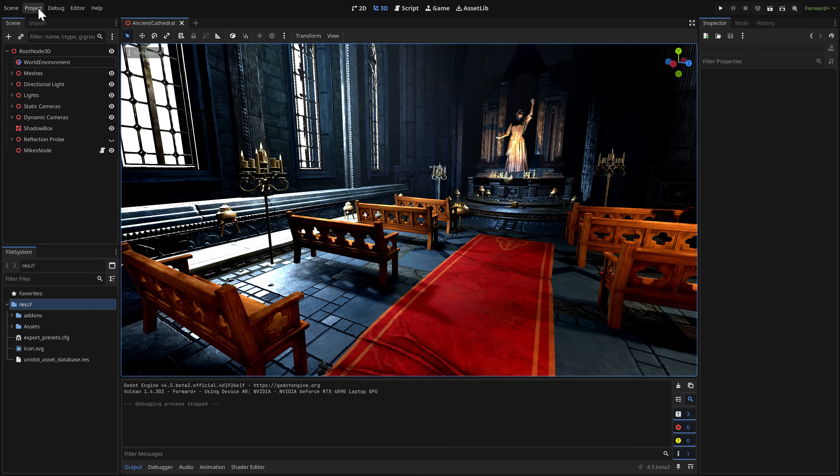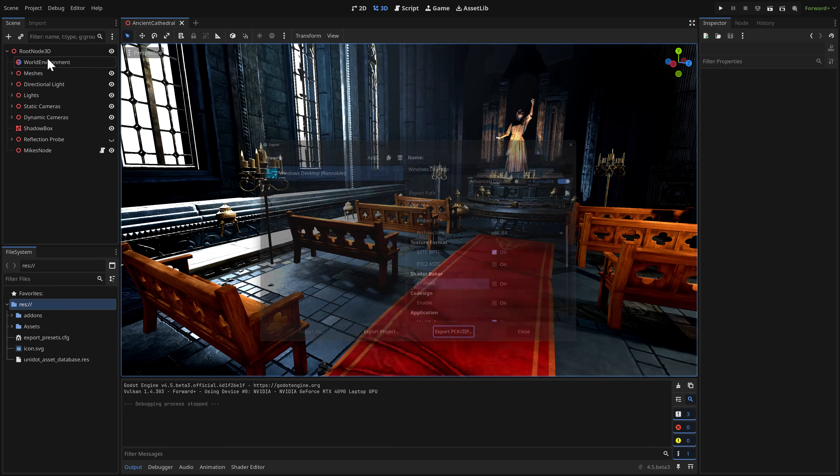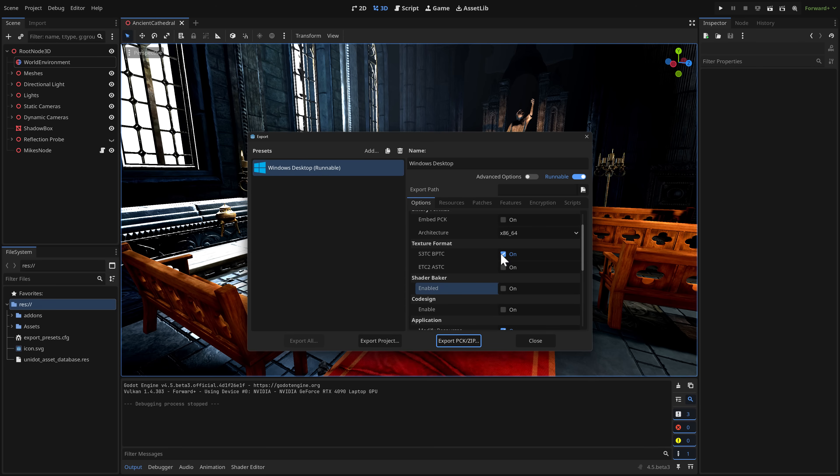The next feature isn't visually exciting — it's literally just a checkbox — but when exporting, there is now a new option called Shader Baker. This will pre-compile all your shaders, which is especially important on Direct3D 12 and Metal on macOS. It can speed up startup times up to 20x and potentially eliminate hitching. The trade-off is that it makes your build process slower and your build size larger.